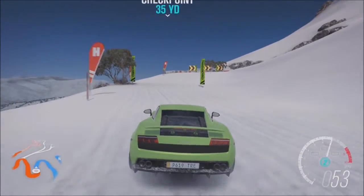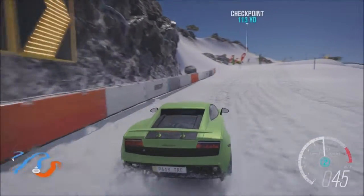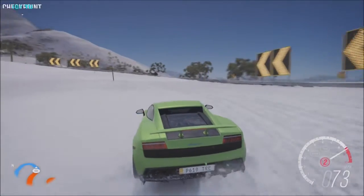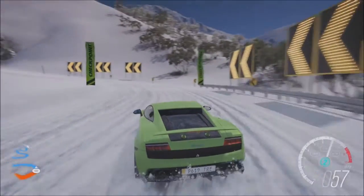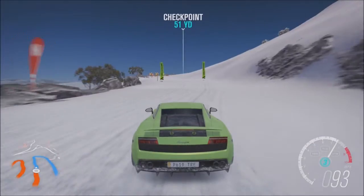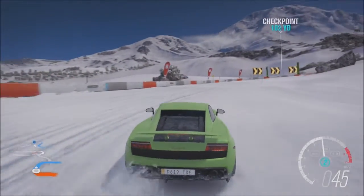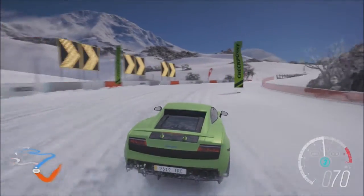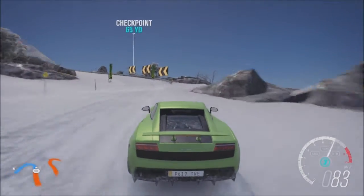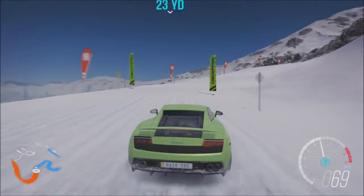Four-wheel drive is going to be a huge advantage on this track. Once the rear-wheel drive cars start going around, you'll see why I believe that. The Gallardo is fitted with four-wheel drive, and the fact that it does have a bit more weight on its side probably isn't too much of a bad thing - weight does make the car a little bit more stable depending on the drivetrain. That could help the Gallardo. It also helps that it's pretty darn quick. It does understeer a little bit, as you'd expect from an all-wheel drive supercar.